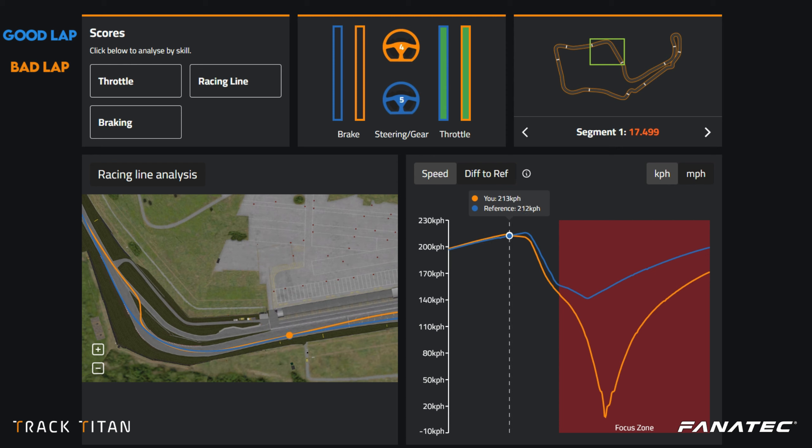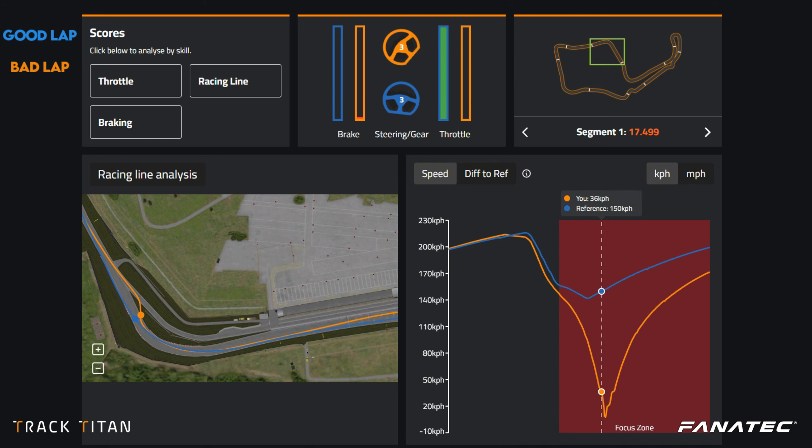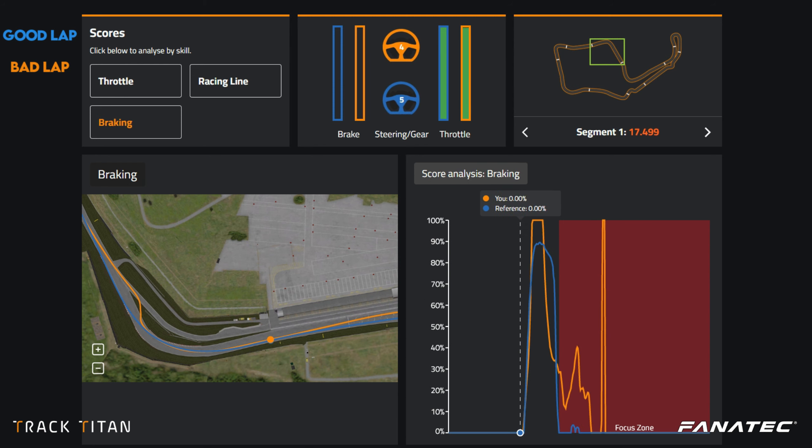Looking at what's happening coming into the corner, we see that both drivers get hard on the brakes. The major difference is that as we get deeper into the corner, the reference lap driver is coming off the brakes while we are still on them — meaning there's too little grip for turning. We actually try to save it by braking even more, meaning even less grip, and we continue down this death spiral into a spin, ending up on the grass. The braking chart shows we get on the brakes too heavily and don't come off them early enough, resulting in us losing traction and trying to regain it by braking even more, which makes the situation worse.